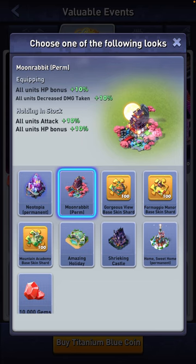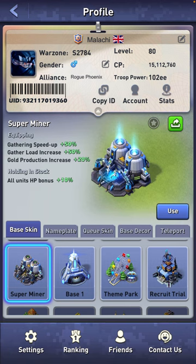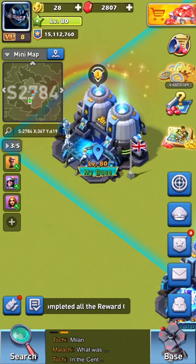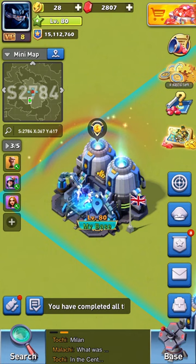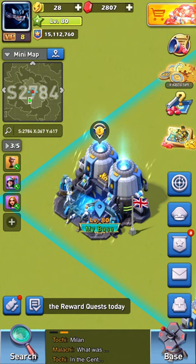Look online and ask people in the Discord — the top board Discord — which base skins are the best overall, then plan accordingly. Without a shadow of a doubt, if you're going to get any skin, get the Superminer. It just helps you improve efficiency and really helps sort out resources and getting things done for combat elite and mechanical master research.